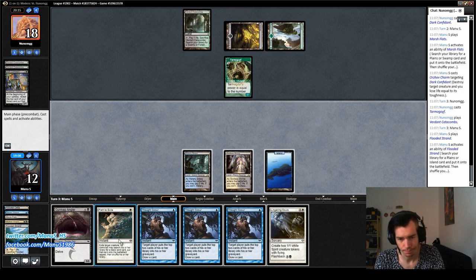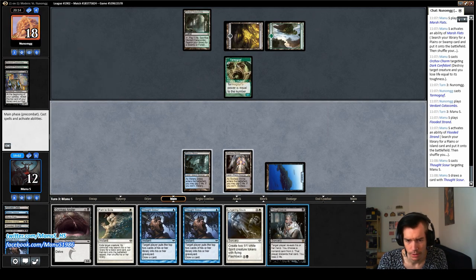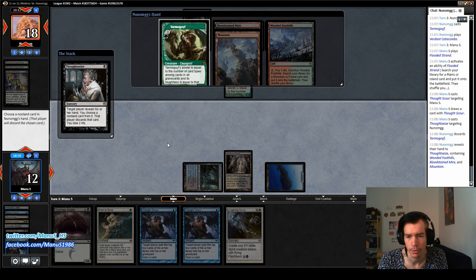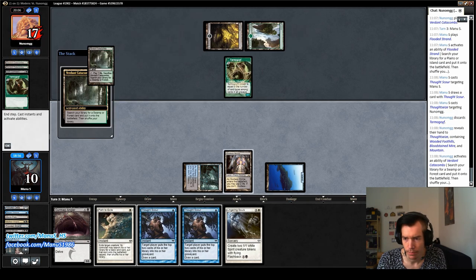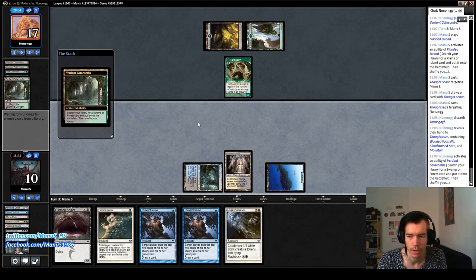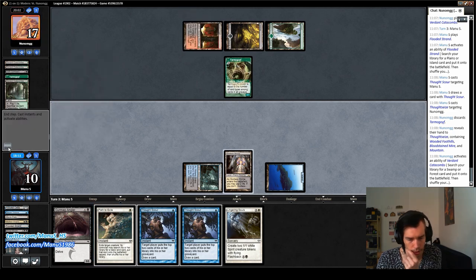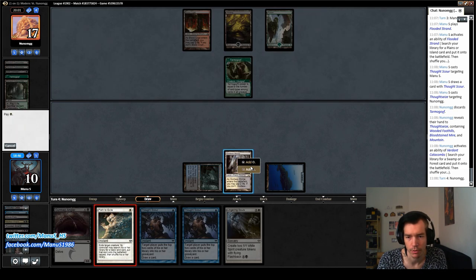I think what I want to do here is Thoughtseize myself first, and then just go for a Thoughtseize to see if there's Liliana. Just another Tarmogoyf — also good. At the end of his draw step, we pass so he has maximum chance to draw a land. Then we get rid of the Goyf, and next turn we can just go nuts with Tombstalker/Angler, or just Lingering Souls to set up the Angler protected from Liliana. This game is looking really good for us.